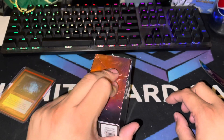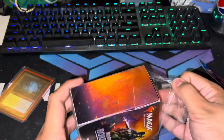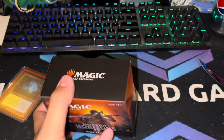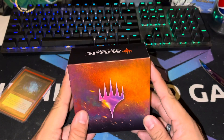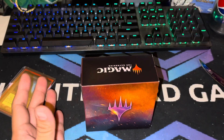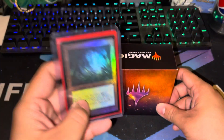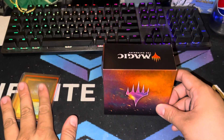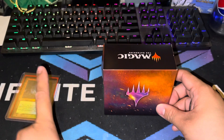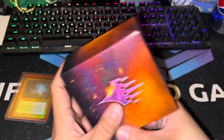I've opened a lot of these already at my local shop with my friends. These pre-release kits have to be seeded — they clearly have to be. I've opened so many fetch lands and so much value. One earlier today came with a Verdant Catacombs foil, a Misty Rainforest foil retro, and an Arid Mesa — three fetch lands in one pre-release kit, six packs!